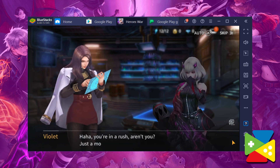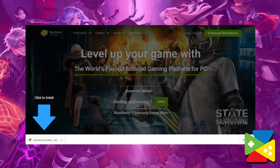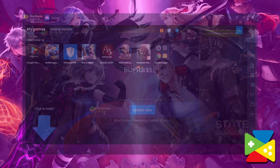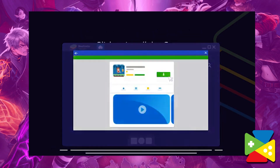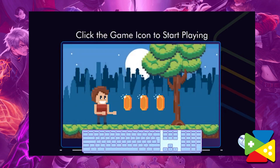If you want to be playing Heroes War on your PC, it's very simple and can be achieved through the following steps. First, download and install BlueStacks on your PC — link down below. Then complete the Google sign-in and access the Play Store, or you can do it later. Look for Heroes War: Counterattack using the search bar in the top right corner, then click to install it from those search results. If you haven't already signed in by this point, do that now so you can install it on BlueStacks. From there, the icon will appear on your home screen and you'll be able to start playing.